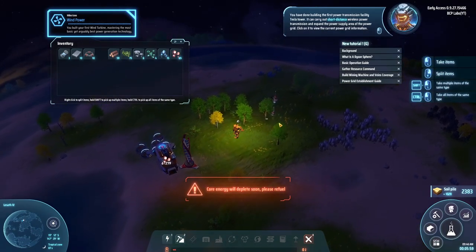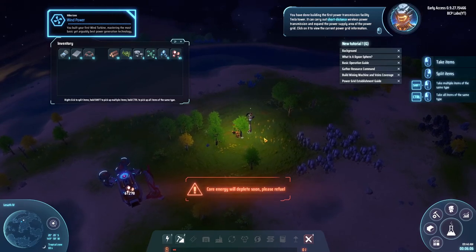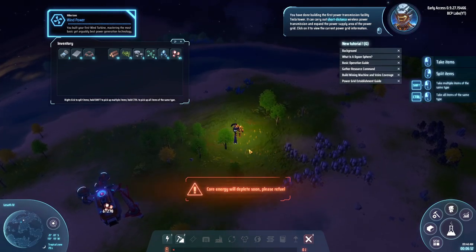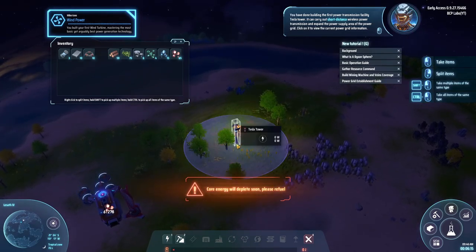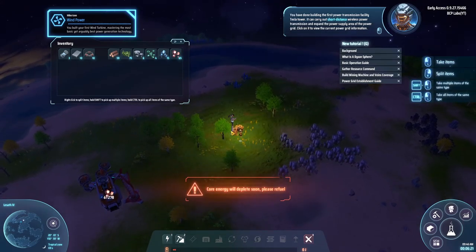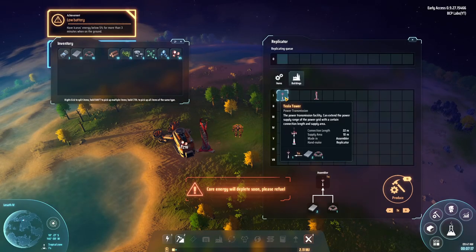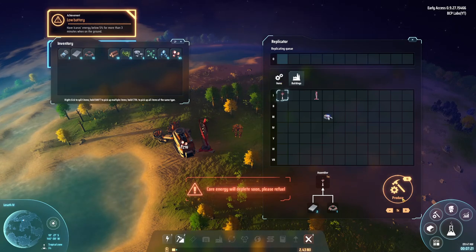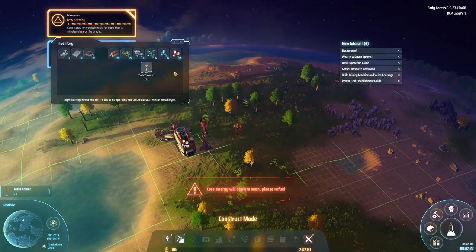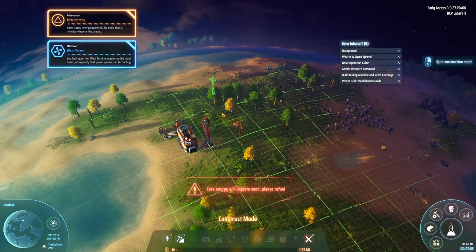You have done building the first power transmission facility — Tesla tower. I gotta move it; it's just out of range. The transmission expands with Tesla towers, so click on it to view the current power grid information. I'm trying to dismantle it. I've decided I'm just gonna build another Tesla tower since it's relatively cheap, and I'll place it right there for maximum coverage.